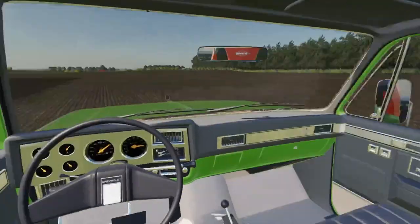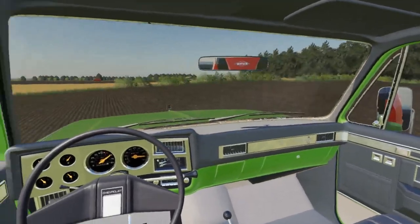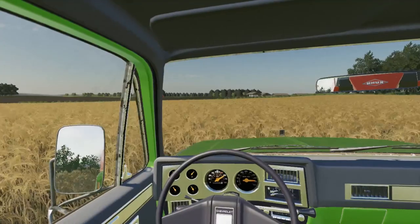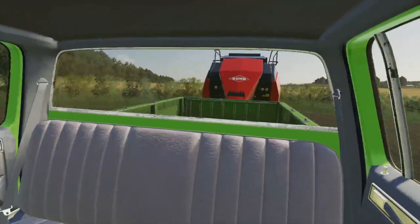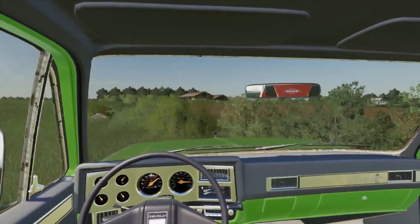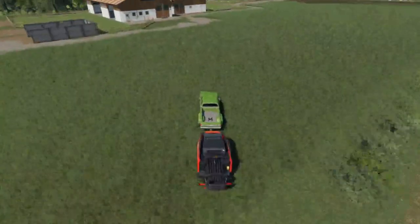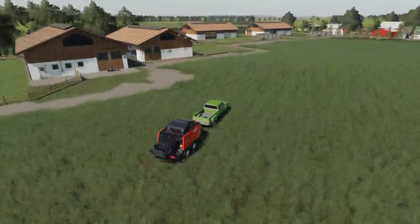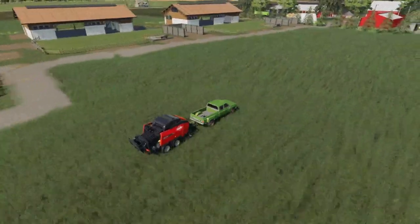Hey guys, we're going to be playing some Farming Simulator 2019 here on the Midwest Horizons map. As you can see in the distance, we got some cow sheds at the farm. I'm bringing home the square baler because the other baler I bought that had the wrapper on the back was actually a round baler, and I forgot about that. We bought four cow pens. We could buy more, but I think we'll start with four for right now.